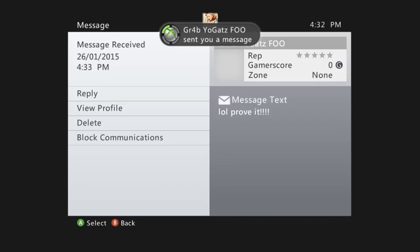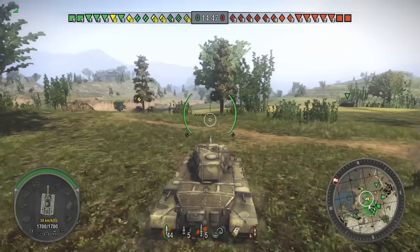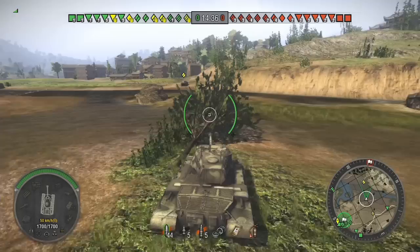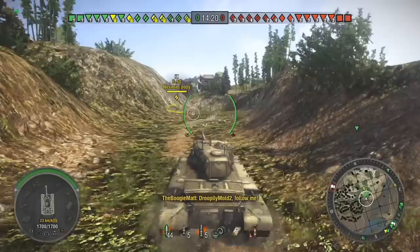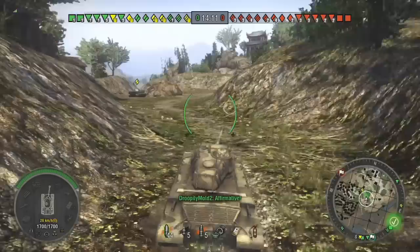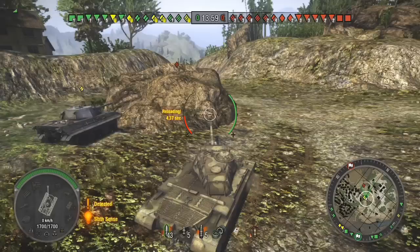Now we're loading up on Pearl River. I'm going to follow Nirvana's Polly in his E50 straight up the middle, going to the cross sector there around D6, D7, E6, E7 — the very center area of this map. This game doesn't go as well. But me and Nirvana's Polly were able to work quite well out in this middle area, just tag-teaming enemies in our mediums. For the most part I was patient — I would wait until they missed a shot at Nirvana's Polly or bounced a shot on his E50's hull armor, and then peek out right afterwards to lay a shot into them when they weren't expecting it.